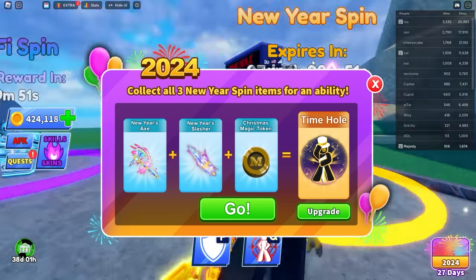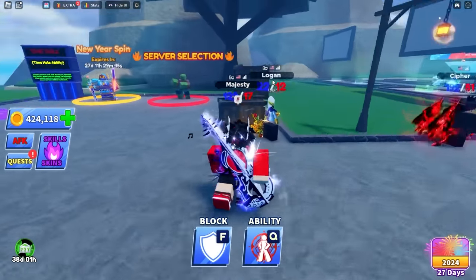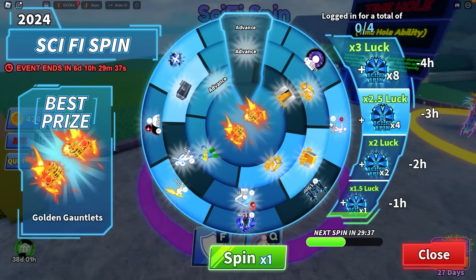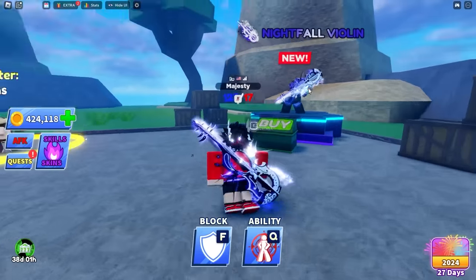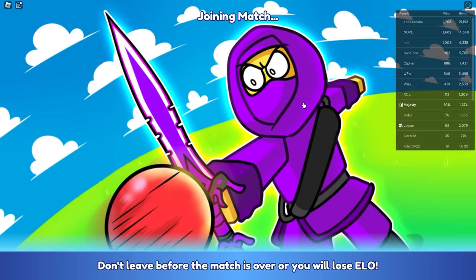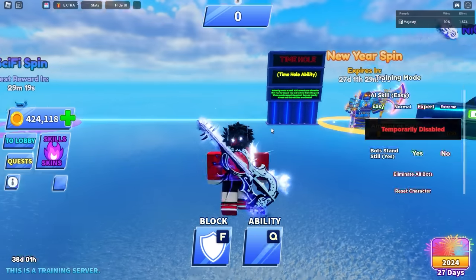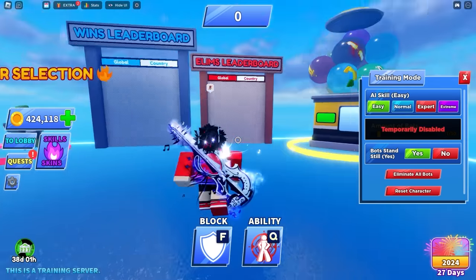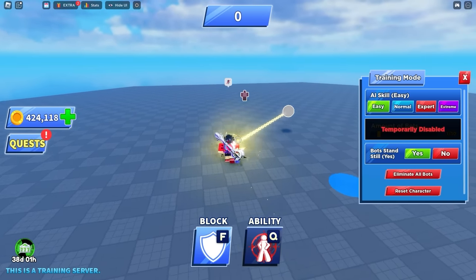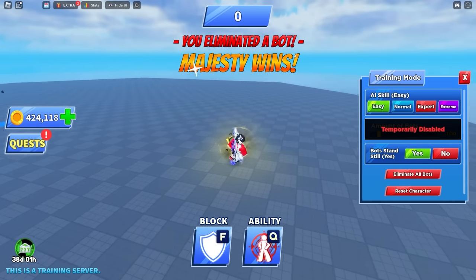Let me check the stores — no other abilities in the sword shop. It can only be Absolute Confidence. Maybe it got an upgrade or something. Let me try Absolute Confidence to see if it was that. Yes — it is Absolute Confidence! It looks so cool now — did they make it better?